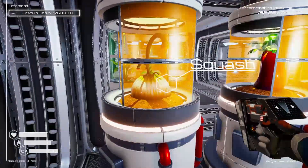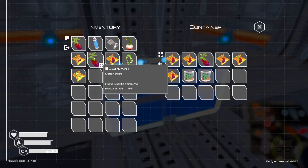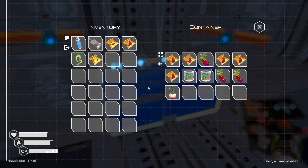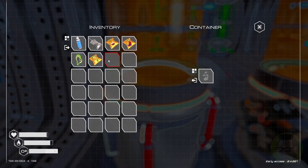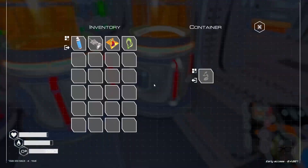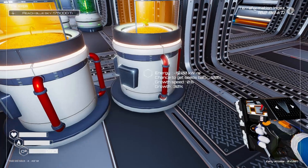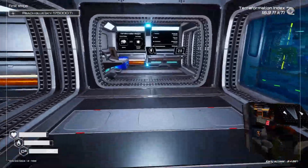Our food is done — lovely. I want to throw those over there, keep one on us. We need to get some more bean seeds — that would be absolutely brilliant. Beans give you 60 health restore in comparison to the space food, which is really, really cool.